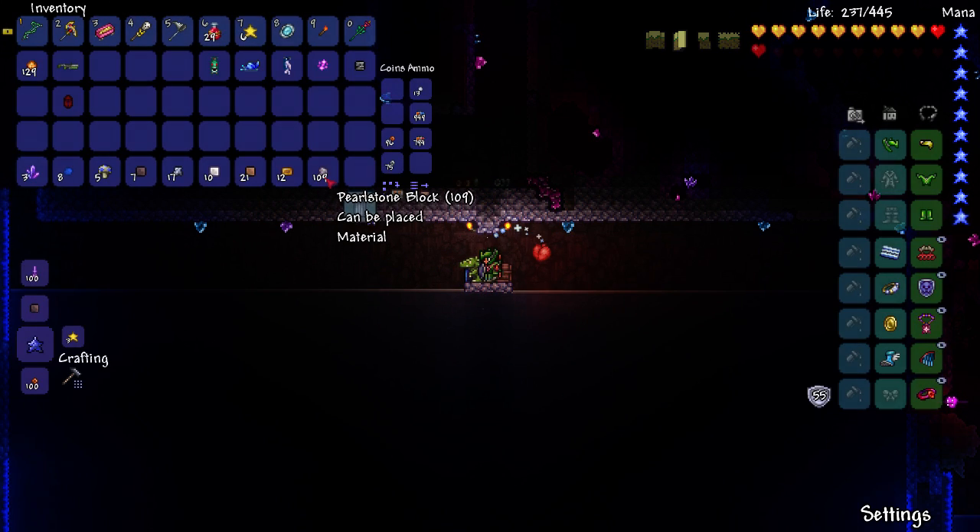Then you're going to go in and hover over this block right here. Normally you'd have a stack of 999 blocks all the way going here, so the script will run all of them and fish with all of them.